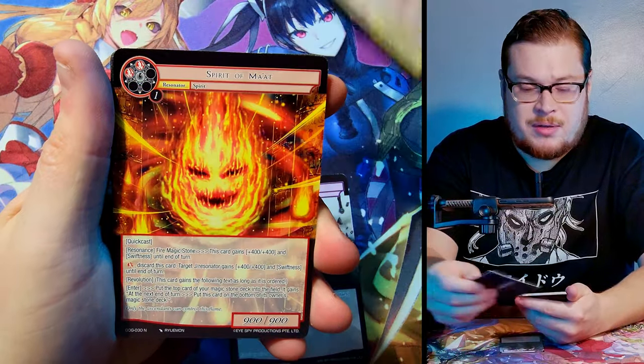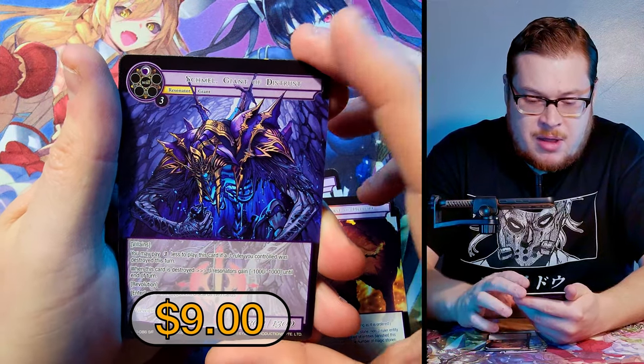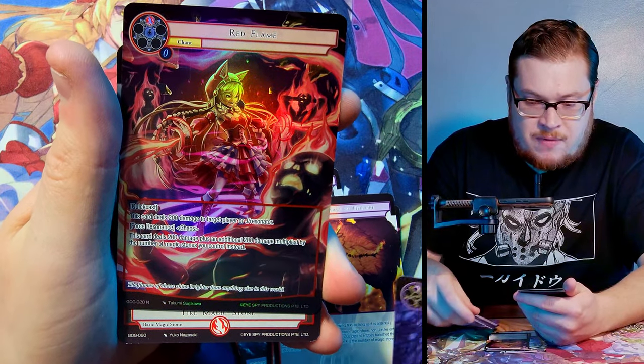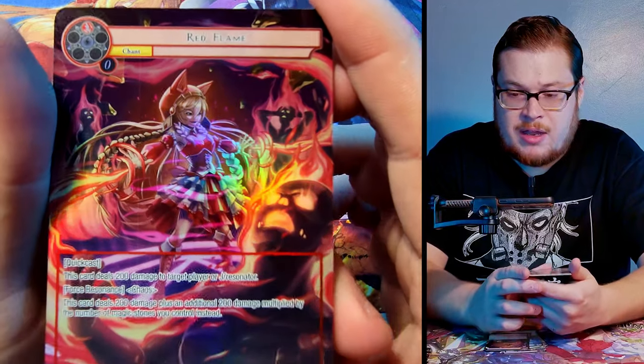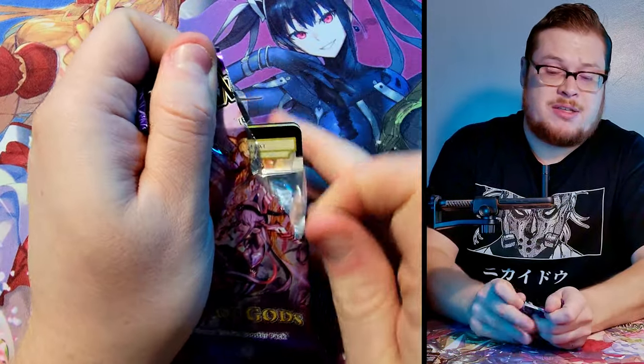Shamel super rare, Giant of Distrust — dope card — and Red Flame full art as a normal. Ugly artwork on that one but it is what it is. This is the last one from the middle stack, and then we go into the lucky left side for potentially our J Ruler.